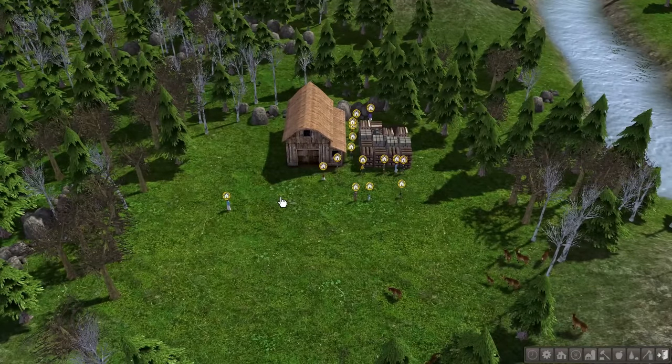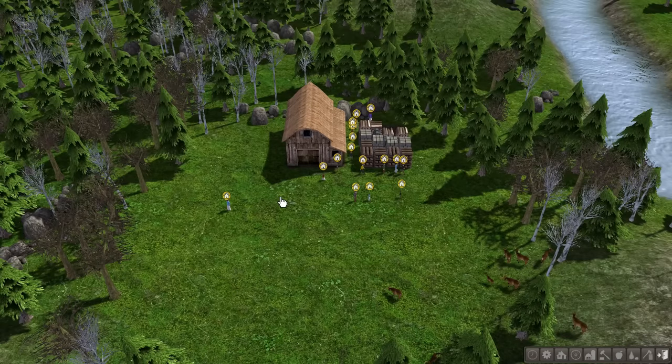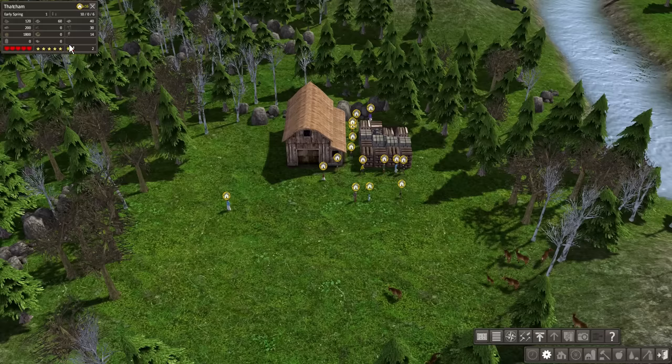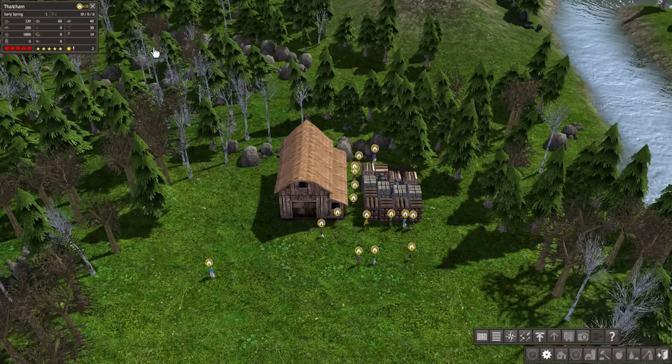If you do know all about this game and you know how this works, there will be a timestamp on screen or YouTube chapters so you can skip this part. But if you don't know about Banished, let me introduce you to this button here. This first one gives us the town info panel. We can see we are called Thatchum and we have 16 people that are homeless. It is currently early spring of year one, with a population breakdown of 10 adults, zero students, and six children.